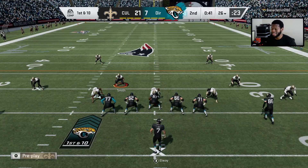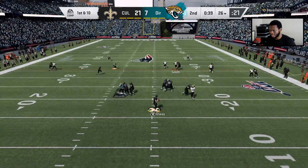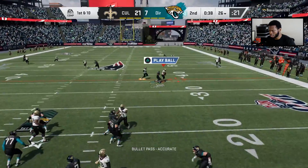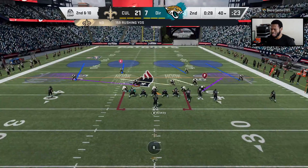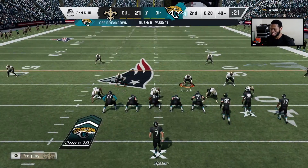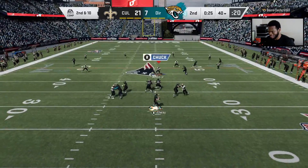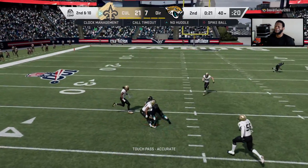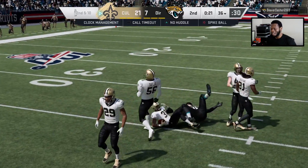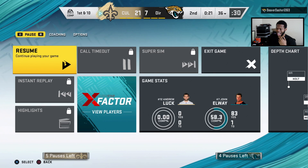We got Reggie White in a passing situation. Von Miller is also pass rushing and getting to the quarterback — though Von doesn't have abilities, to be fair. One-handed catch — and I think the opponent might be quitting.